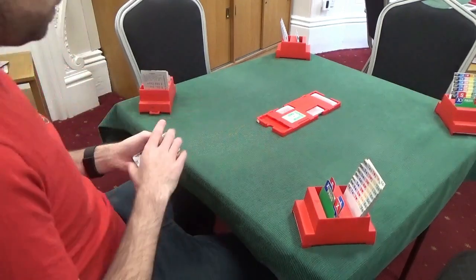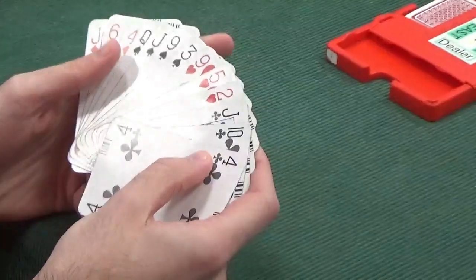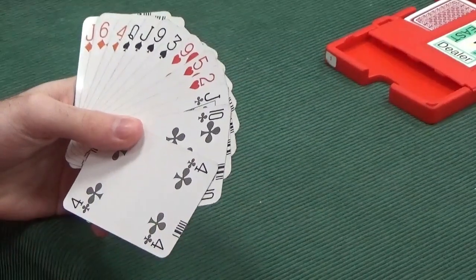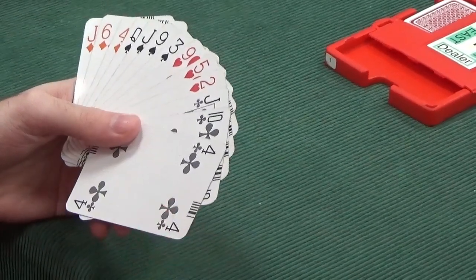North is Dealer. Let's have a look what they've got. North has got 1, 2, 3, 4, 5 points. Flat 5 count. Nothing much to do here. As the Dealer, you should pass.